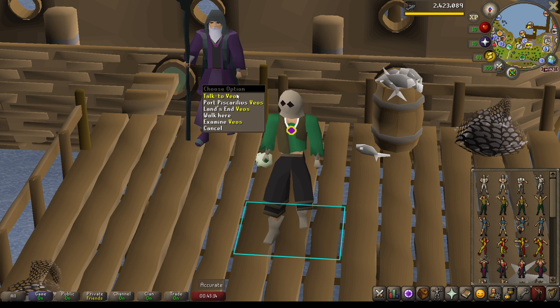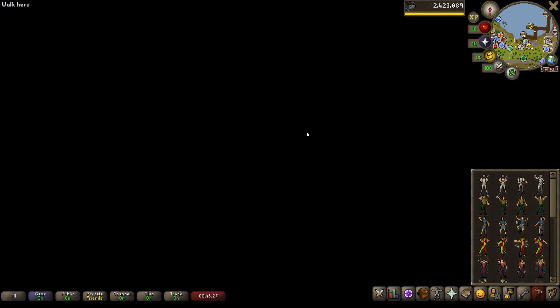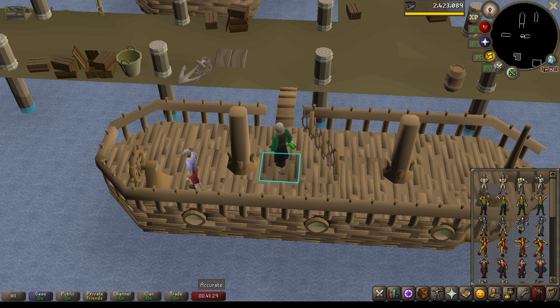If you have it already, you can use the Fisherman's Flute Teleport on the Zeah's Memoirs, the Minecart Network, or the Zeah Castle Teleport. But coming to Veos in Port Sarim is going to be the easiest option for everyone - just sail on over.